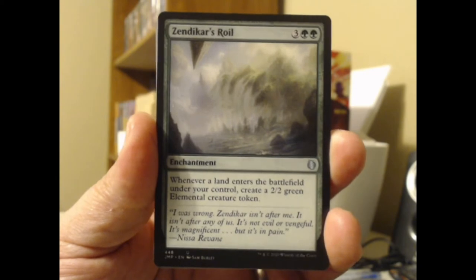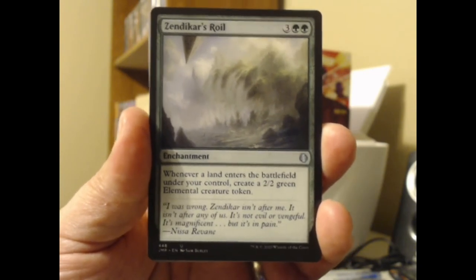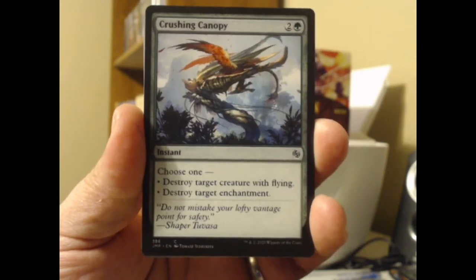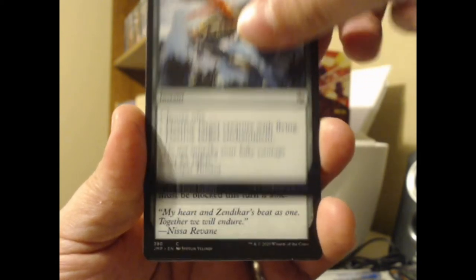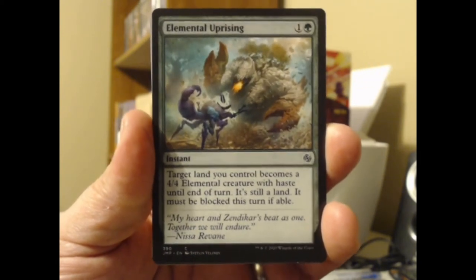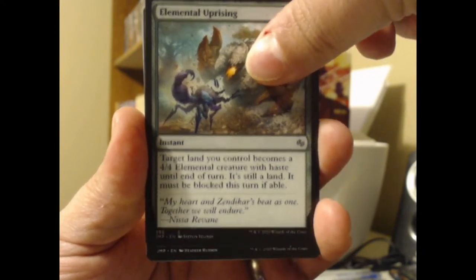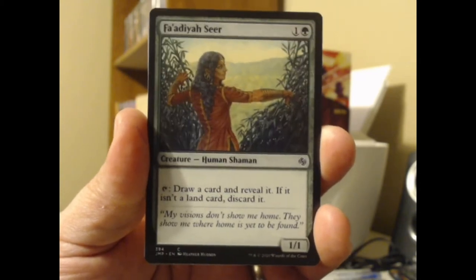Got Zendikar's Roil here — it has landfall without actually using that keyword, but it gives us a token. We got the old Crushing Canopy. We have Elemental Uprising: target land you control becomes a 4/4 Elemental creature with haste until end of turn — it must be blocked if able.